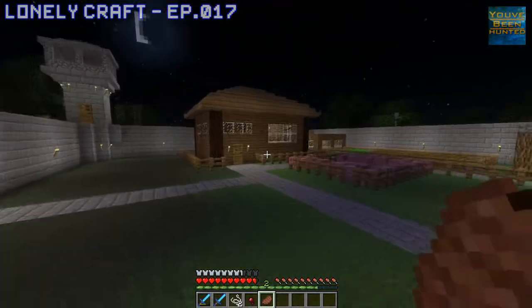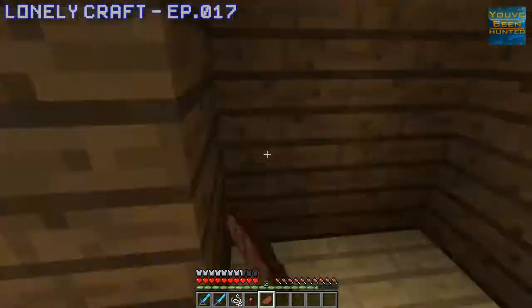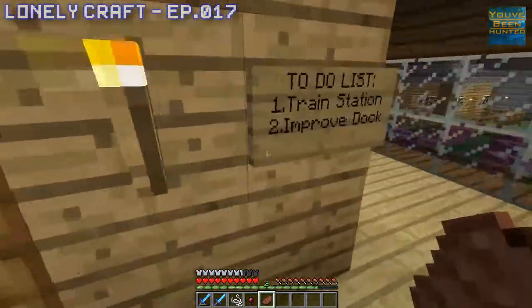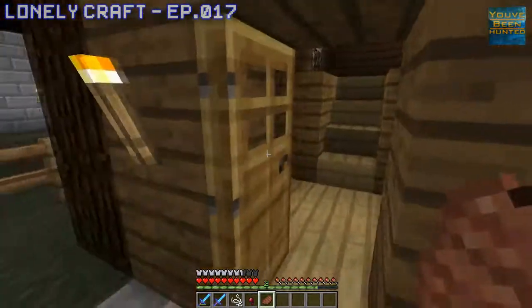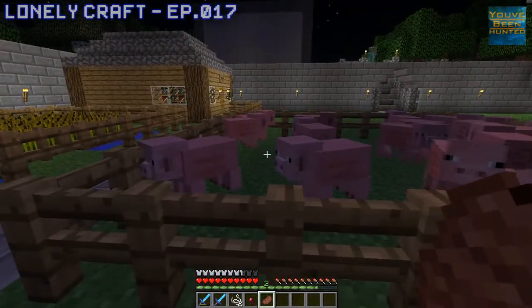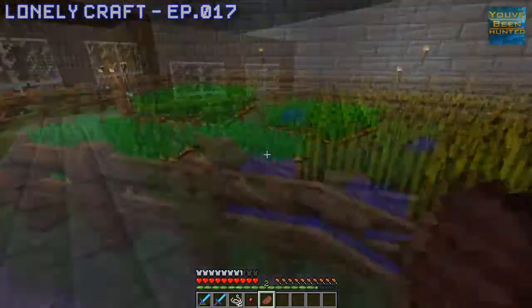Over here we have our main building, which is our house. Really nothing in here except a bed — no other point to it yet. We have a to-do list which we haven't gotten to yet because I haven't been playing. But that's the house. It's raised off the ground just so we can have this little step-up area. We have our pig farm, which is a lot of pigs. And this is our crops, which look like they're completely, fully grown.